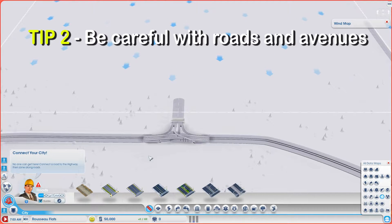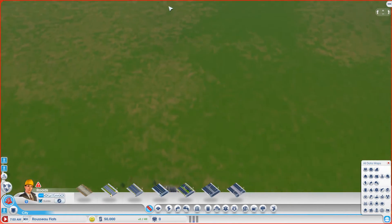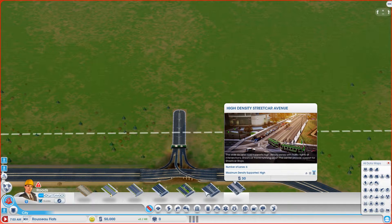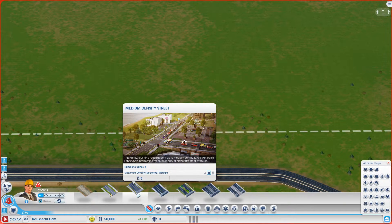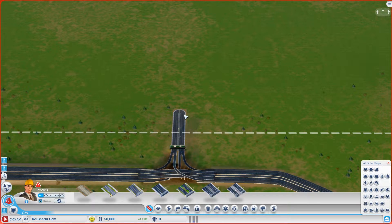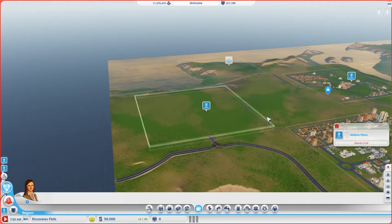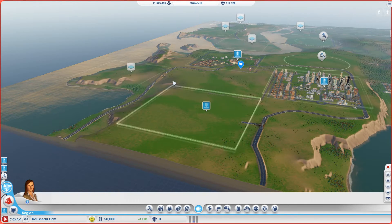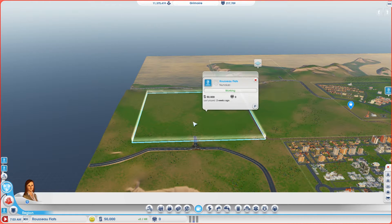Tip number two, which is very important: be careful with your roads. In this city you don't have highways — just avenues and streets. One big mistake I made was placing residential and commercial areas on avenues, and when the city started to grow I had a huge traffic issue. That's what's happening in Maltese Plains — it's a big issue because I didn't plan it accordingly.